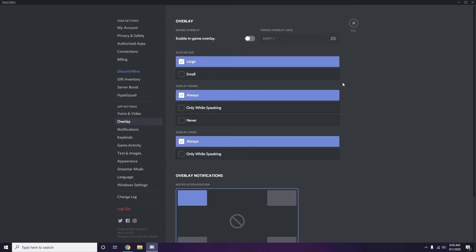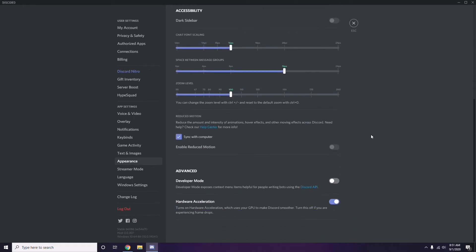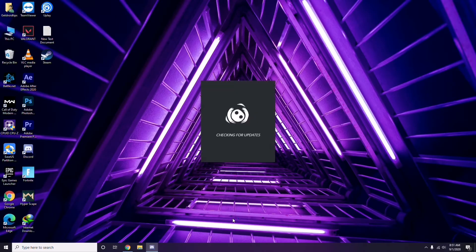After that, go to Appearance, then go to Advanced. Under Advanced, you'll find Hardware Acceleration — you have to disable this. Then click OK.